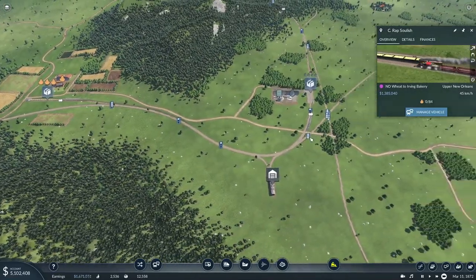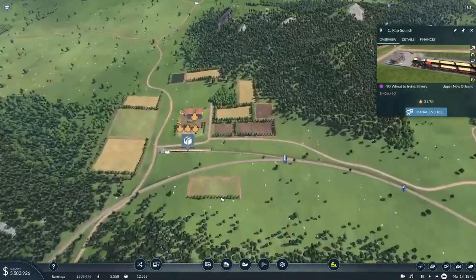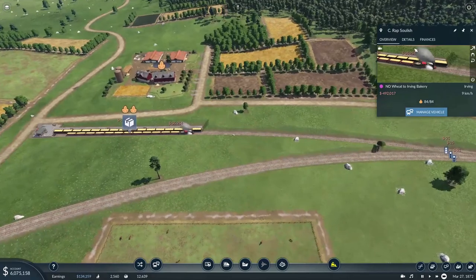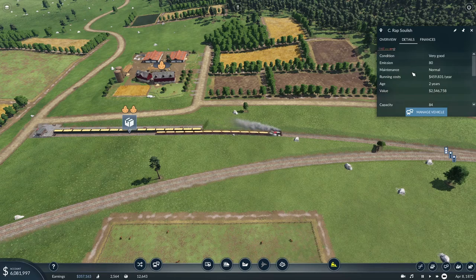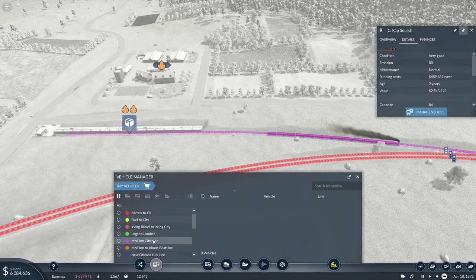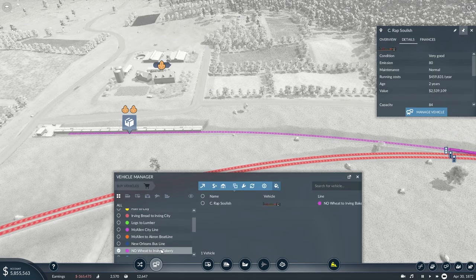This is such a long line that it might be a good idea to double up, and we do have the fast train on here, correct? Let me check the details. I'm going to have to go in here and check the wheat line.